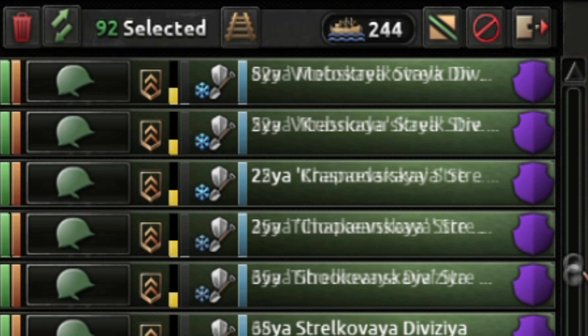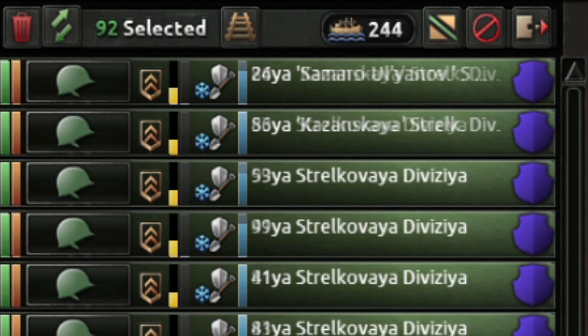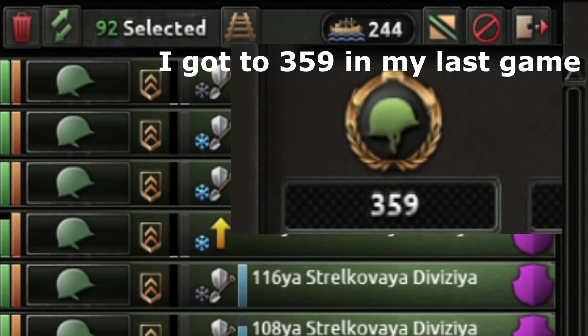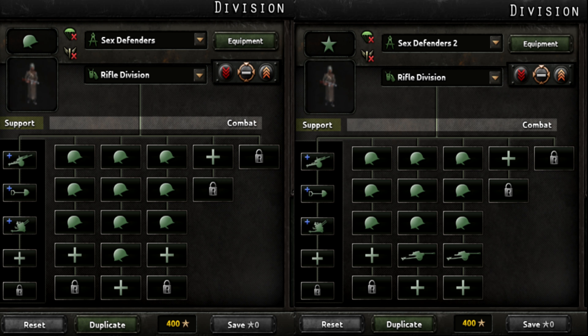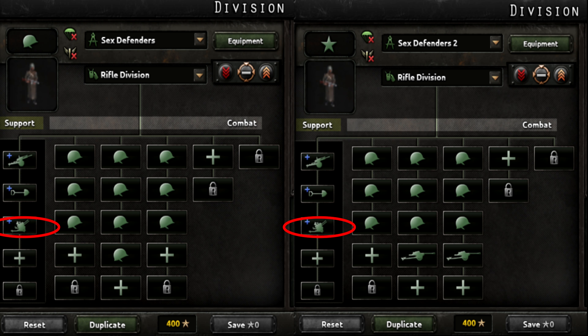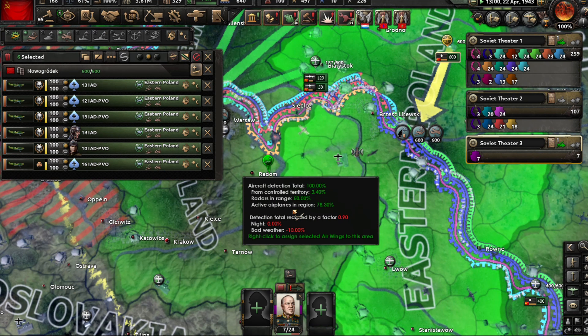It is important to make sure that your units are uniform for the war with Germany. You will need many units — at least 300. I recommend these templates, and build less of the second. Anti-tank will shred panzers, and AA will help you gain air supremacy, as your air force will be outnumbered.